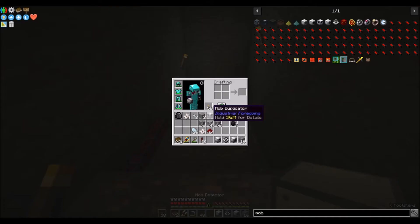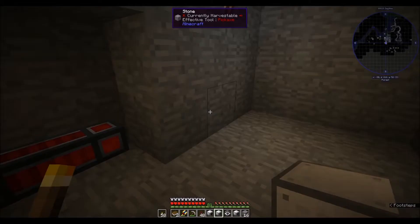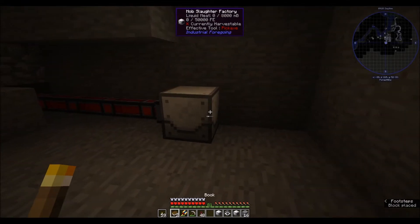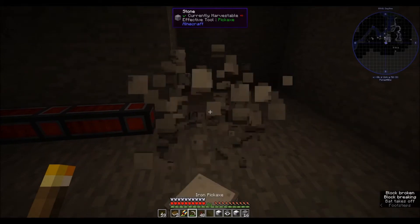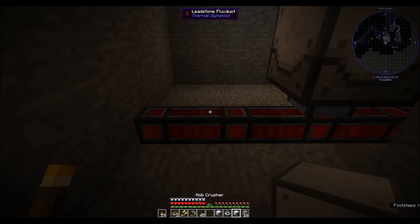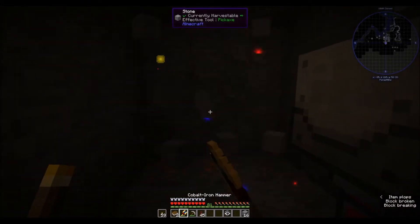Now what do we need to do here? Mob detector. Okay, can we just try this — what if we put these... oops, that's facing the wrong way. Let them face the right way. I think I want to go up this way. And then the crusher — I'm not sure, I haven't actually set these up before, so let's just run around this way behind here.